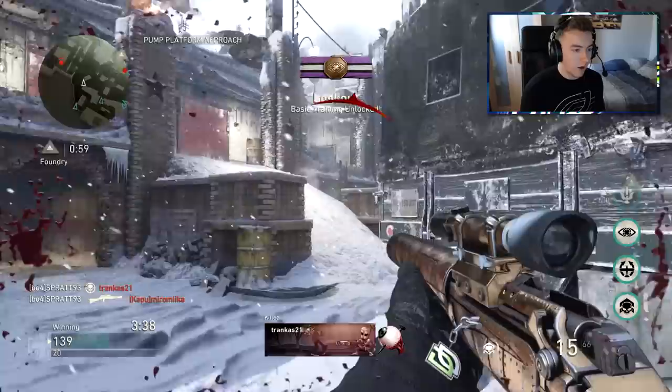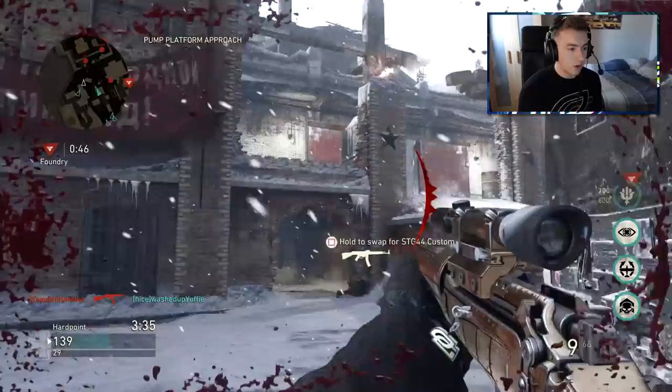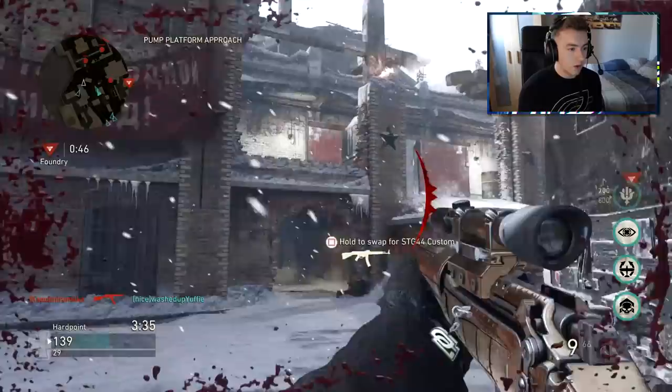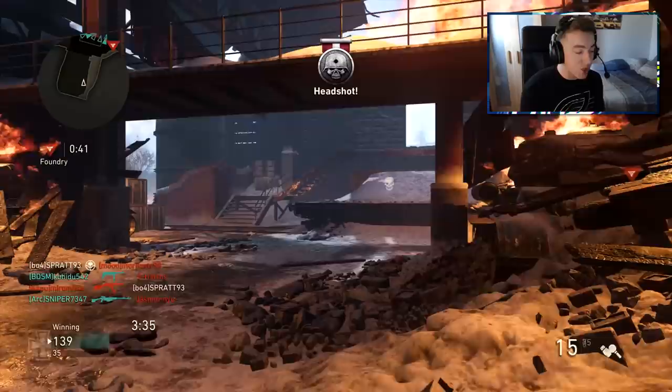We are getting the hit markers though. James, come on — no choking. That should have been a kill. Teammate, what are you doing? Just shoot him! He's still alive. He's finally dead. What was my teammate doing there? He's just watching him peeking and not even challenging. Like, what am I supposed to do?